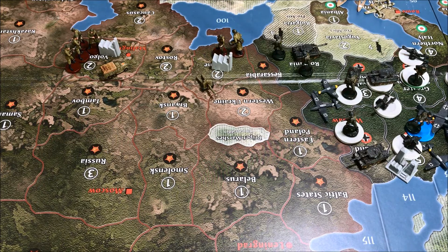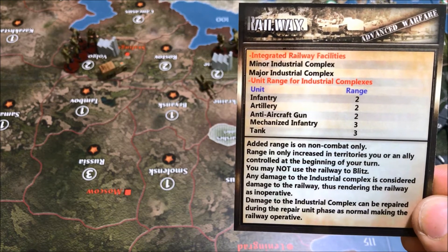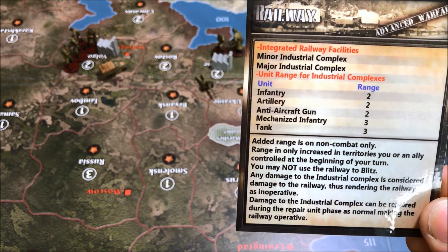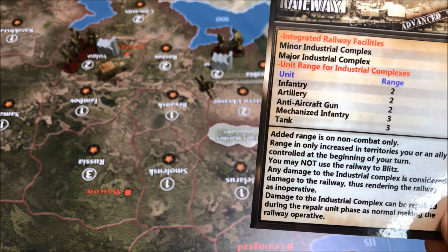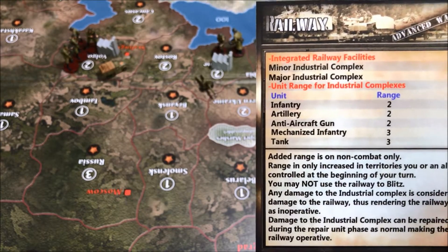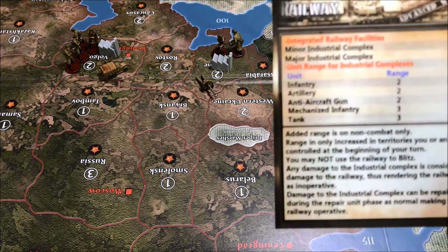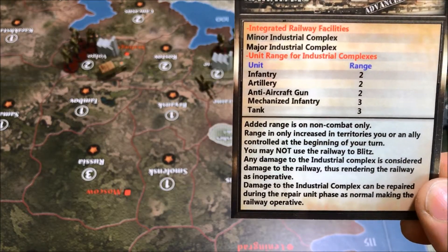What I came up with was integrating the railway system: basically, the minor and major industrial complexes are considered to have railways built into them, just like the AAs. I like that idea because we have naval bases and air bases which allow those units to go up plus one — so why not have railways built into these facilities giving ground units plus one range as well?